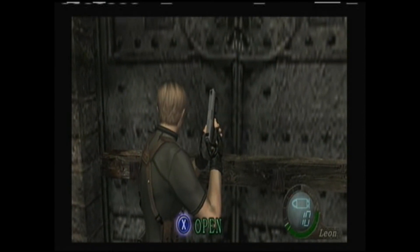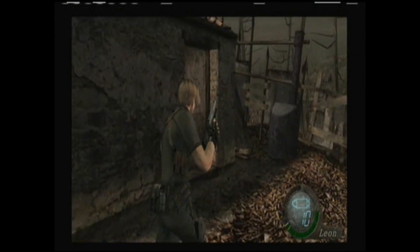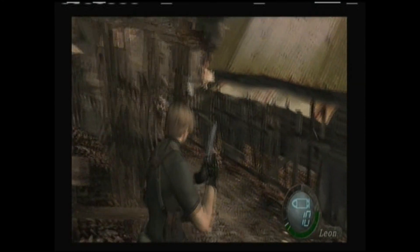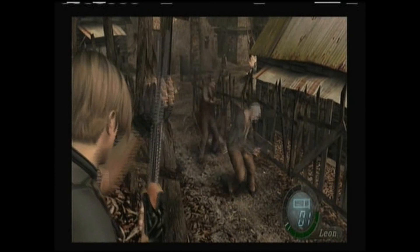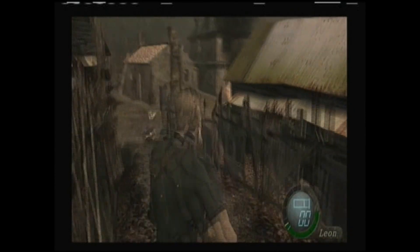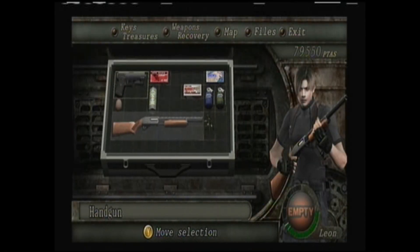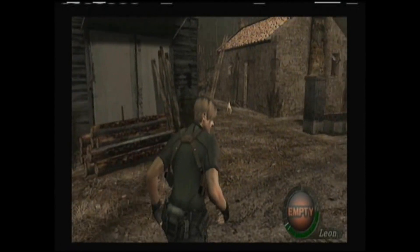Before this can get any more derailed, we're gonna go ahead and unbar the door. We are back in the village — guess they came back from church, and in force. This village will continually spawn, so there's no way to clear it out. I'm gonna flash grenade, knock those guys back, and run through the rest of the village to the church.